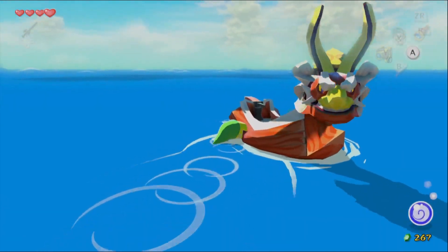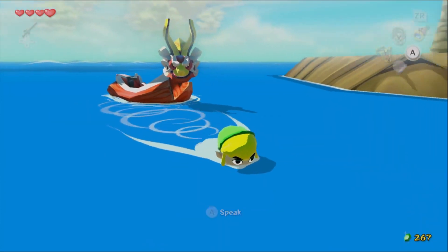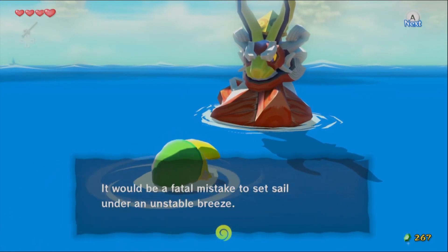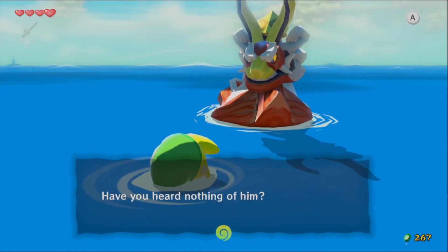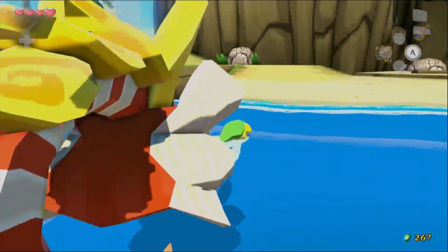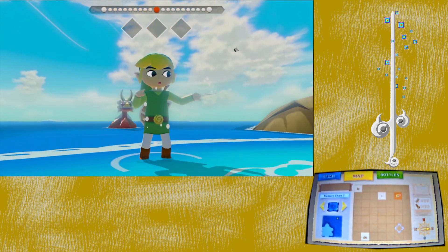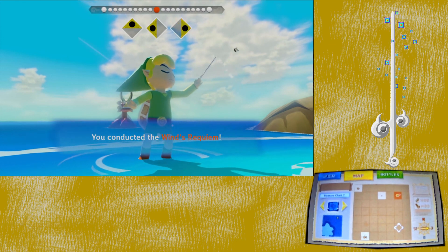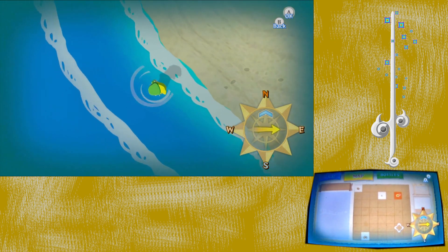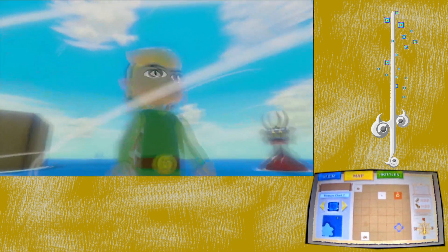The King of Red Lions won't let us depart until the wind blows south — he says it would be a fatal mistake to set sail under an unstable breeze. We need to conduct the Winds Requiem to set the wind direction. There's a compass: the current arrow shows where the wind is blowing, and we want to point it to the south where the blue arrow is so we can finally set sail.